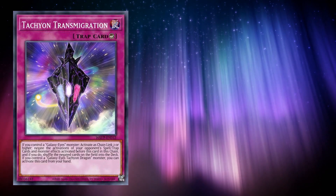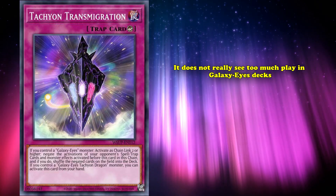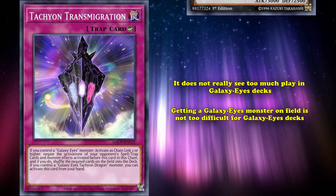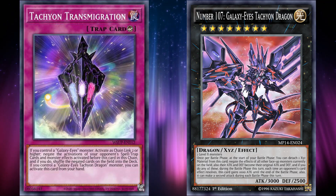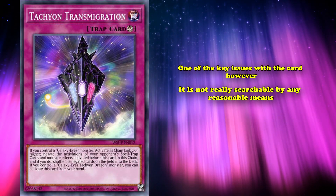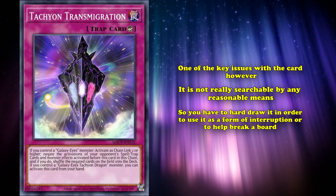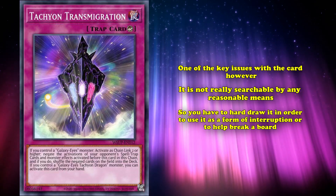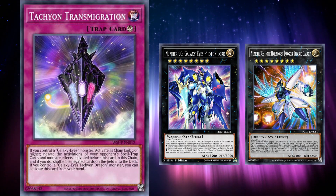But despite being such an amazing form of negation, Tachyon Transmigration doesn't really see too much play in Galaxy Eyes decks. Getting a Galaxy Eyes monster on the field isn't too difficult, and even Number 107: Galaxy-Eyes Tachyon Dragon isn't too difficult to make, as Galaxy Eyes decks heavily focus on making Rank 8 monsters. One of the key issues with the card, though, is that it's not really searchable by any reasonable means, so you have to hard draw it in order to use it as a form of interruption. Galaxy Eyes has plenty of other Rank 8 monsters that can be used as interruption and are much more easily accessible since they're in the extra deck, like Number 90: Galaxy-Eyes Photon Lord and Number 39: Utopia Harbringer Dragon Titanic Galaxy.